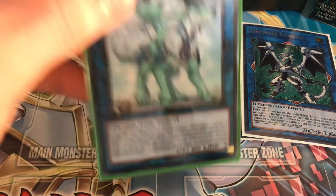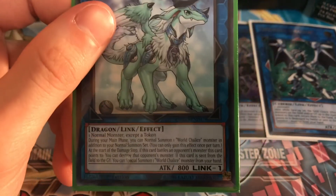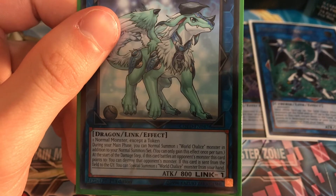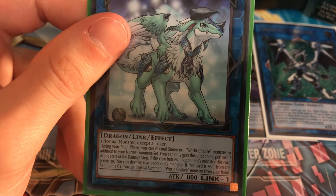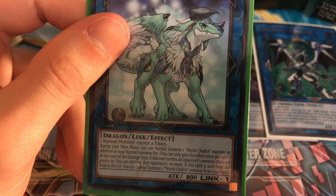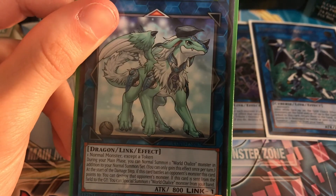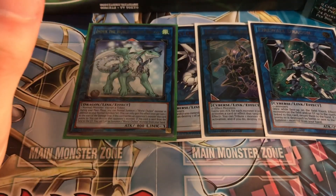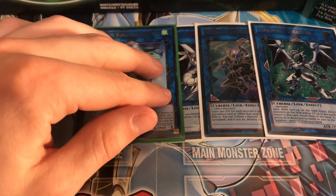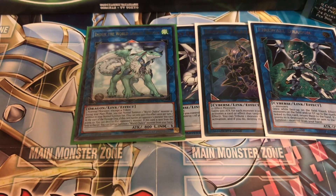First, one Imduk the World Chalice Dragon — it requires one normal monster, so good thing you're running nine of them. During your main phase, you can normal summon one World Chalice monster in addition to your normal summon — basically two normal summons per turn. At the start of the damage step, if this card battles an opponent's monster it points to, you can destroy that monster. If this card is sent from the field to the graveyard, special summon one World Chalice monster from your hand.